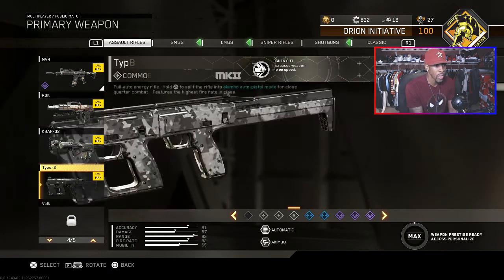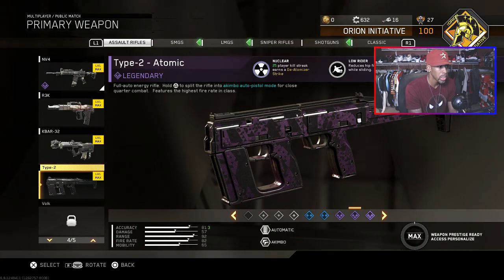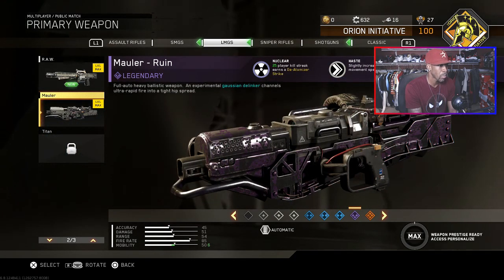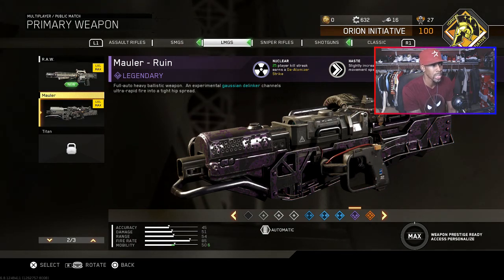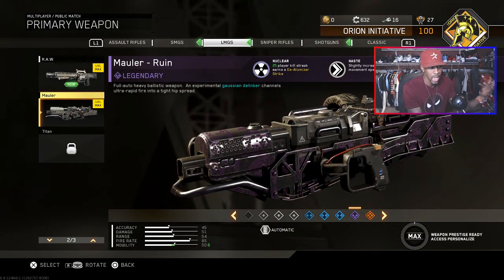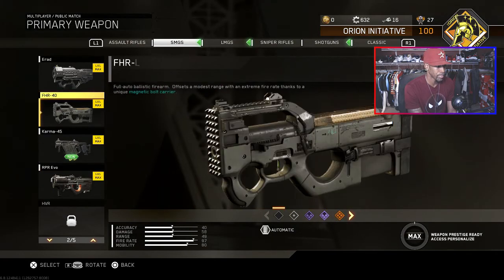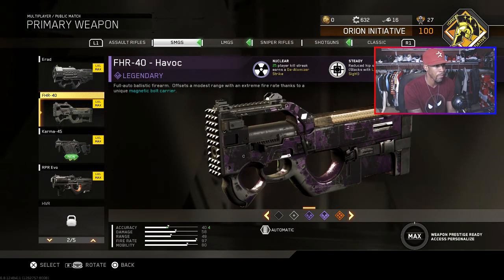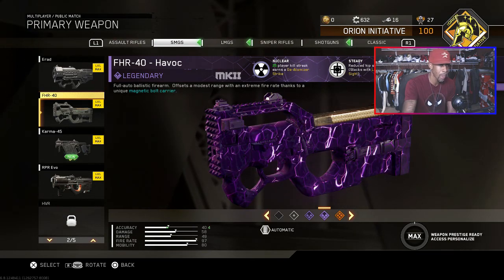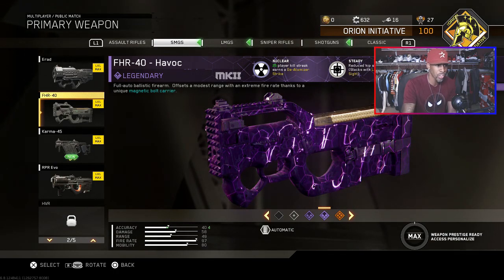You can also get one with the Type 2 Atomic — I haven't gotten one with that yet but I've come close. Then there's the LMG — I think you can get one with the Mauler Ruin. I'm not sure about the shotgun, I don't use those. I think you can get one with the sniper, and pretty much certain guns in every class — SMGs, assault rifles. I almost got one with the FHR-40 Havoc, and I got both the legendary variants that came out with the latest patch.